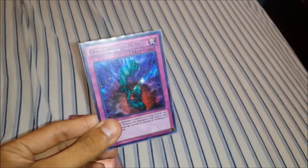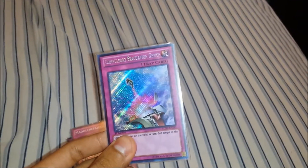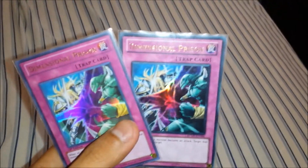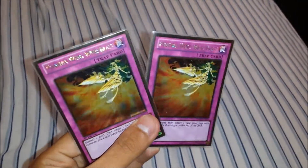One Mirror Force from Yugi's World, one Bottomless Trap Hole from Joey's World, one Torrential Tribute from Yugi's World, one Solemn Warning from the tin, one Compulse from Joey's World, Madolchepalooza from Abyss Rising, two Dimensional Prisons Ultra Rares, and two Phoenix Wing Wind Blasts from Premium Gold.